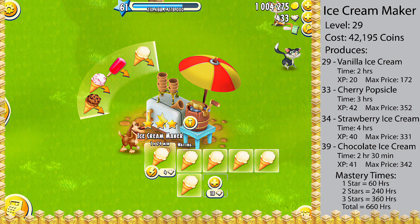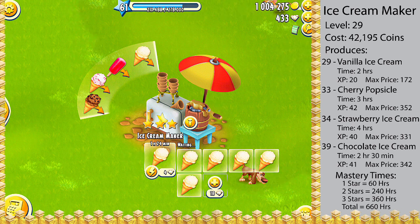So there you have my thoughts on what item I think is best to produce in the ice cream maker and how many slots I think you need to unlock. Be sure to let me know if you agree or think there is a better item to make, or your thoughts on how many slots you should unlock, down in the comments. That's everything you need to know about the ice cream maker. Hope you guys enjoyed the video and found it helpful. If you did, be sure to leave a like, subscribe if you haven't already, and stay tuned for more Hay Day videos.